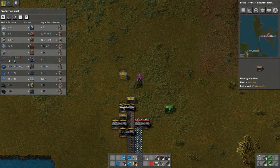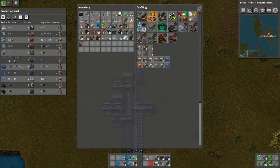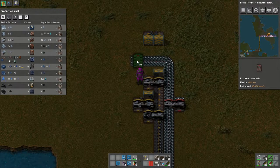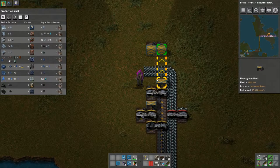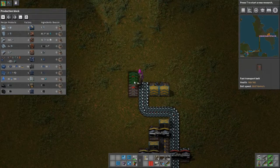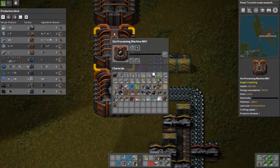So what we might need to do here — and then we're going to bring this iron. What we're going to do is we're going to build a set of three ore processors to make processed iron.